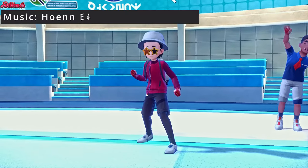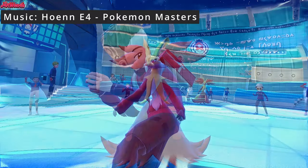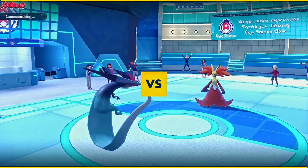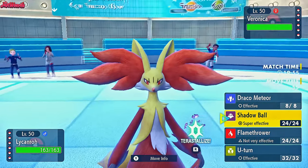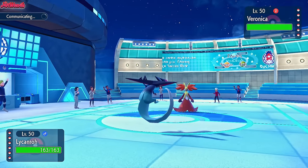The battle begins, good luck have fun Lazy Boy. They lead off with Veronica, which is their Delphox, as I lead off with Dragapult — this is a great lead for us, because we can just Shadow Ball this thing into oblivion. So that's exactly what I'm going to do. Shadow Ball should do a lot of damage to the Delphox, which would be nice.